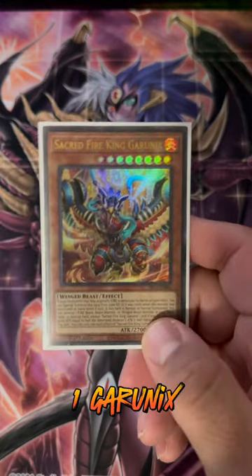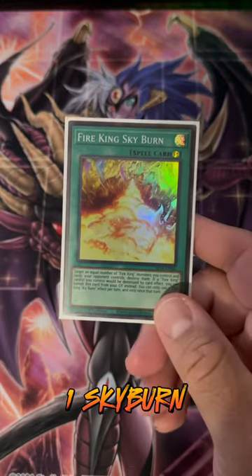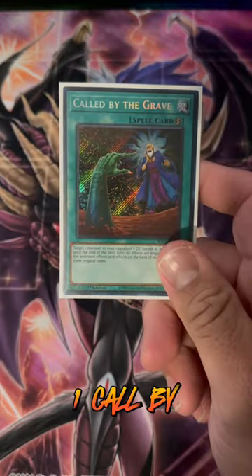3 Kirin, 1 Garunix, 1 Ardvada, 1 Sanctuary, 1 Island, 1 Skyburn, 3 Imperm, 3 Ash, 3 Valor, 3 Nib, and 1 Callby.